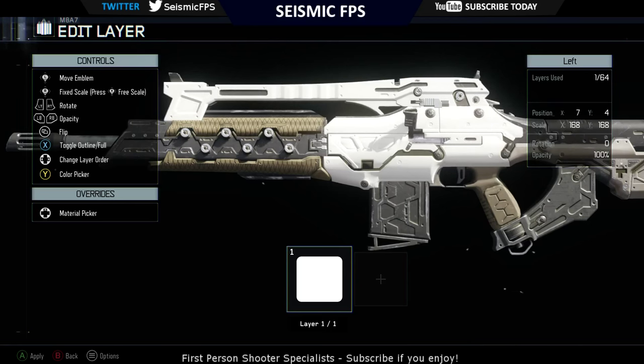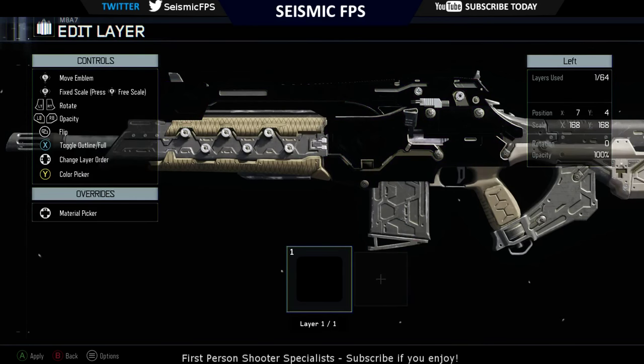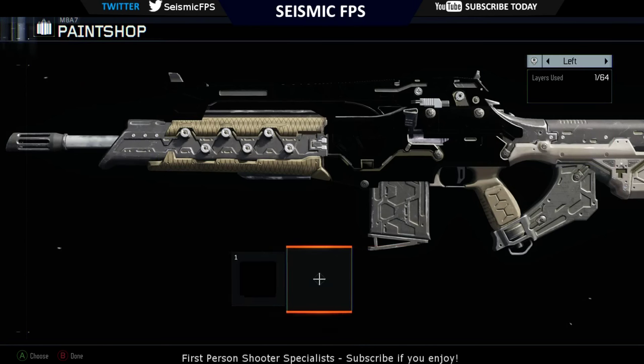So now once you've covered it, you then want to go to colour picker and change it to black. I think black looks better in my opinion, but you might prefer white, I don't know.